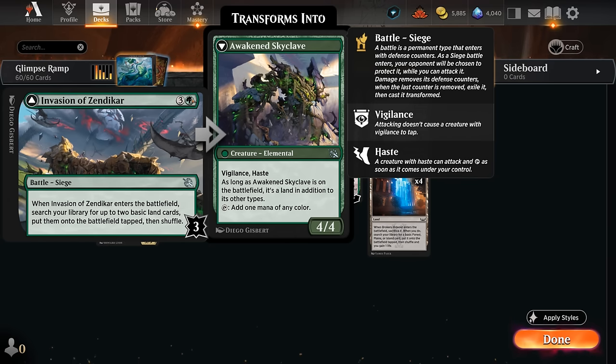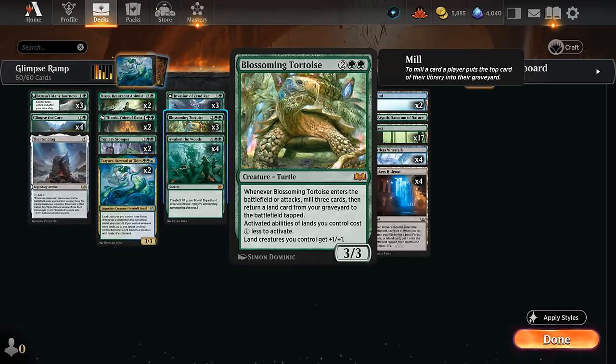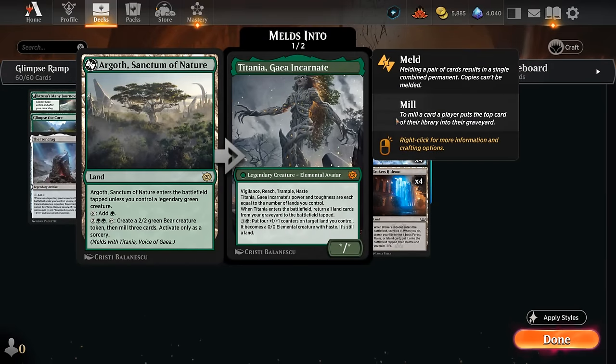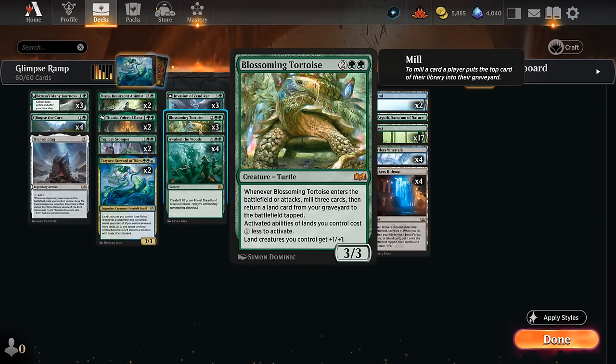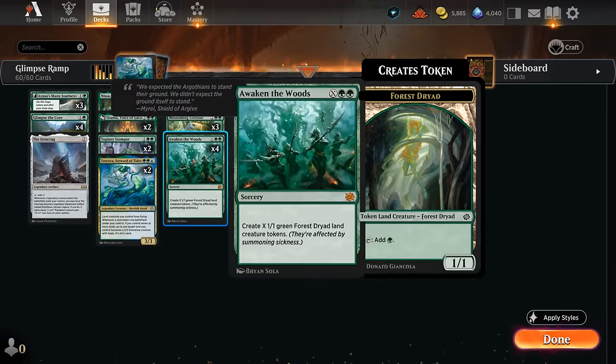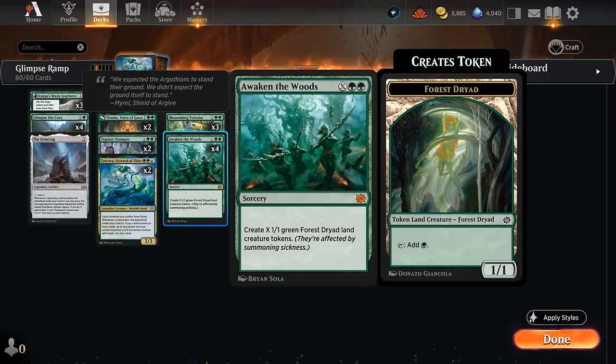Those four-drops can keep us ramping, such as Invasion of Zendikar finding two basics. It can also transform into the Awakened Skyclave which has plenty of synergy throughout our deck. Blossoming Tortoise can get lands back from our graveyard as another way of ramping, and can discount our abilities on lands such as Argoth making two bear tokens, or Vinestalk turning into a large 5/5 trampling creature — actually a 6/6 if we control Tortoise, as it gives our land creatures +1/+1. Those include Vinestalk but also the tokens we generate from Awaken the Woods, since these will be green forest dryad land creature tokens.